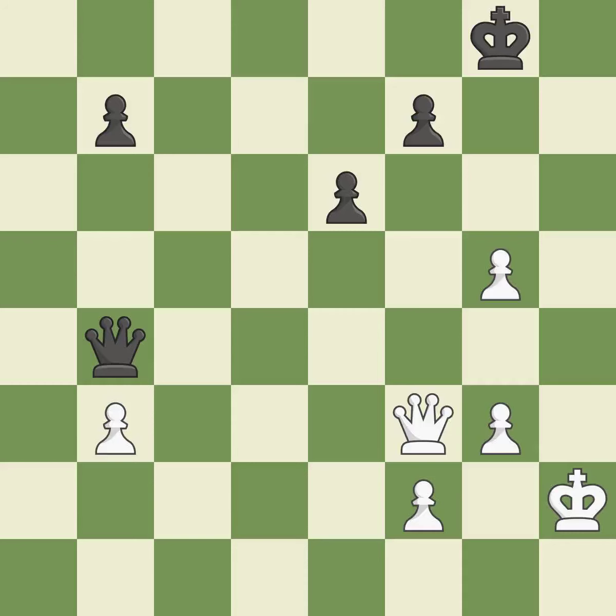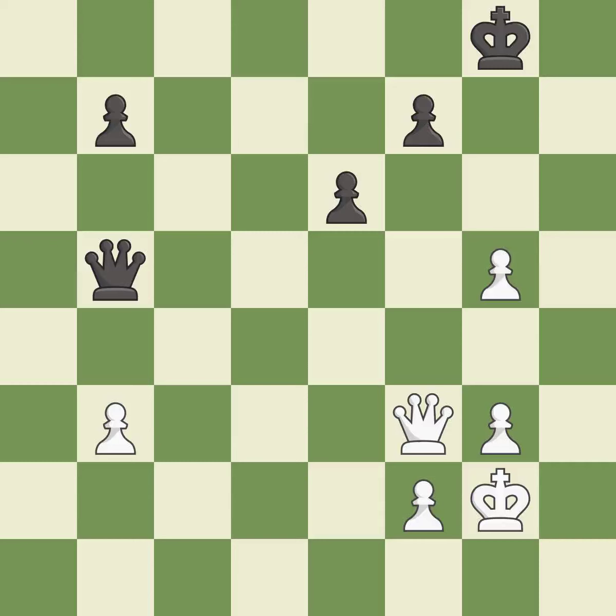This is the strongest option. The game is still close to equal, but white lost their advantage — it is an inaccuracy. This is a fair move. This defends a pawn that was under attack and had no defenders.